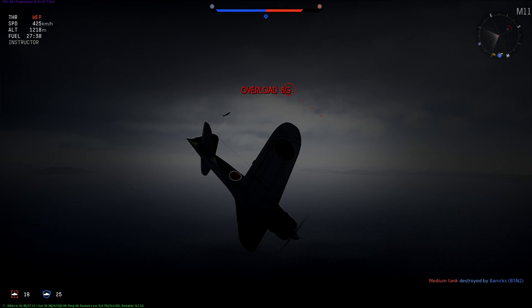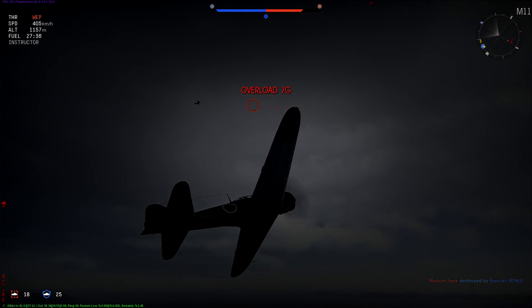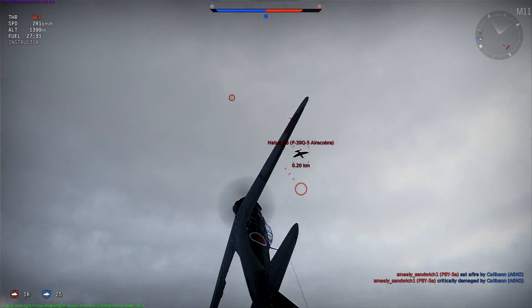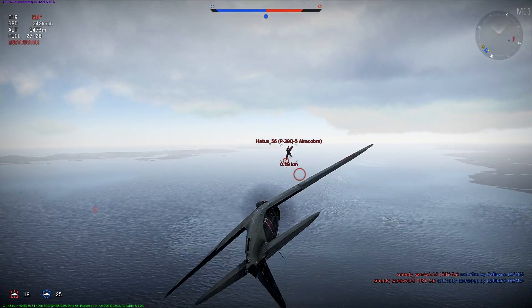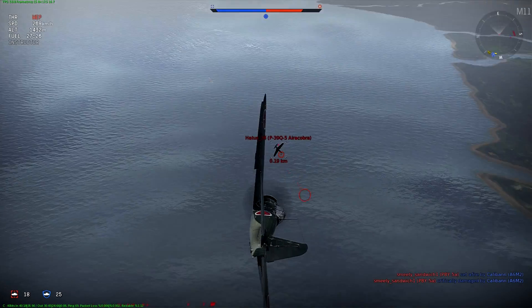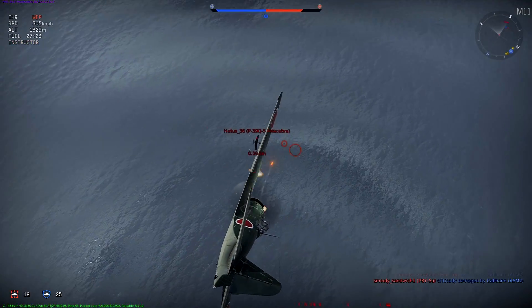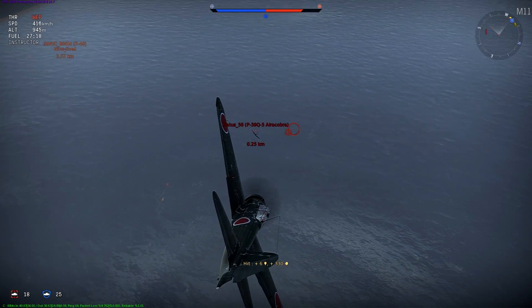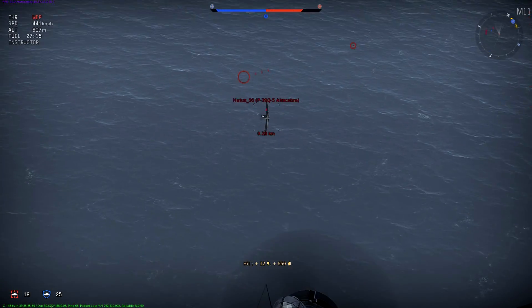I'm engaging this guy — he's in his P-39. I get on his tail pretty easily, not too much effort. I fly right up behind him, put some rounds into him, and he uses his speed to his advantage and breaks away from me like he should in his P-39.